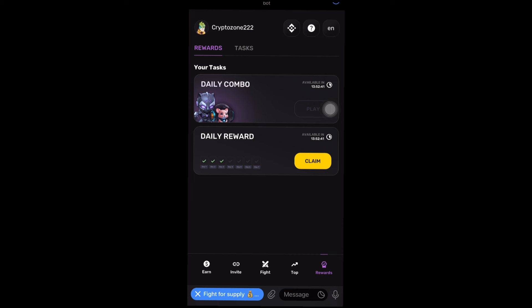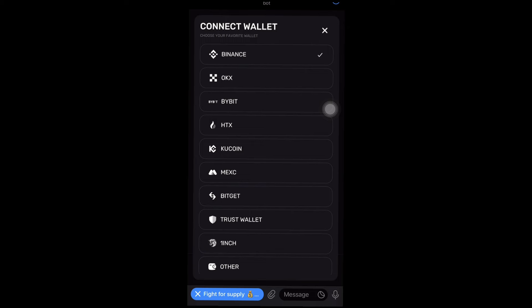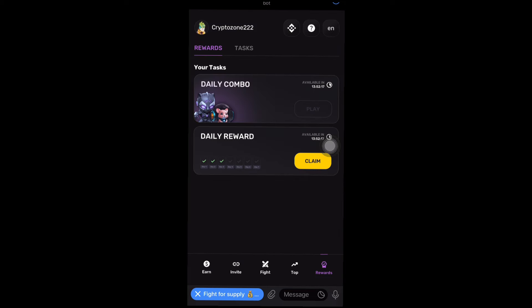I also told you guys that you need to link your exchange or wallet. I was able to link my Binance wallet. You have options: OKX, Bybit, HTX, CoCoin, Maxx, Bitgate, Trust Wallet, Inch, and others. I advise you to use Bybit or Binance. If you haven't started using PixelVerse, I'll leave the link in the description — go ahead and start using it. Remember that PixelVerse is in partnership with Bloom and both were founded by ex-Binance employees. That's all for today's video — if you have any questions, ask in the comment section and I'll get back to you. Have a good day!